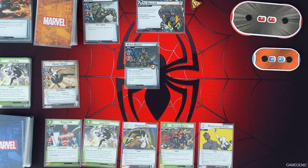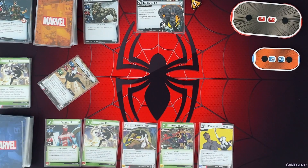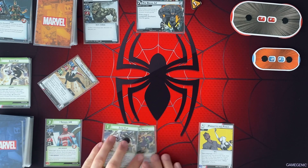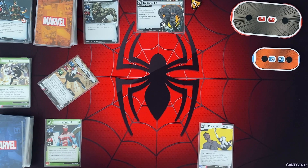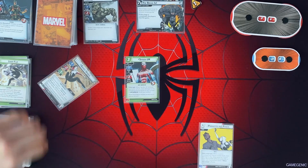So it's back to our turn. I can just attack and get rid of that guy right away. I guess we'll just attack and kill the minion. And then I'm going to get rid of these 3 to get Spider UK out. Probably just leave him as a defender so we can use his ability. When he defends against an attack, deal damage to an enemy equal to the number of web warrior cards you control, which right now would be 2 because we have Ghost Spider and Spider UK.